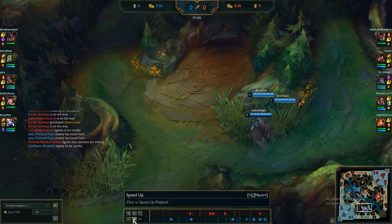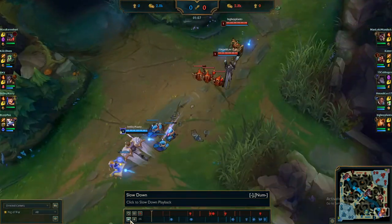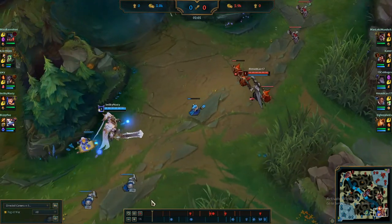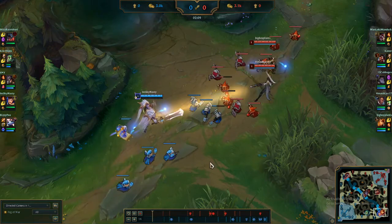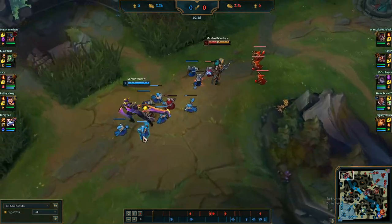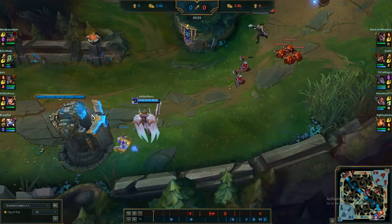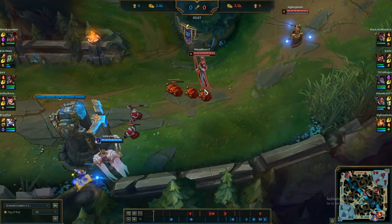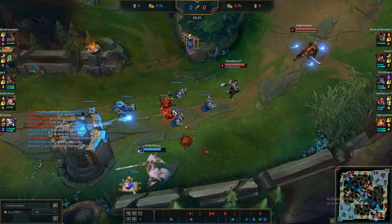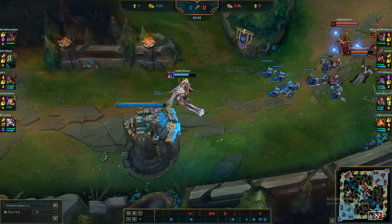We're just helping the jungler get this red buff here. Now that we're in lane phase — it's a pretty boring lane phase, I will say. You're going to want to concede a lot of minions you're not able to get to. You can trade HP for CS because Yuumi and Garen are innately tanky. Garen's a beast with the health regen, so you can walk up, take poke damage, grab the CS, and then back up under tower and regen most of it back.